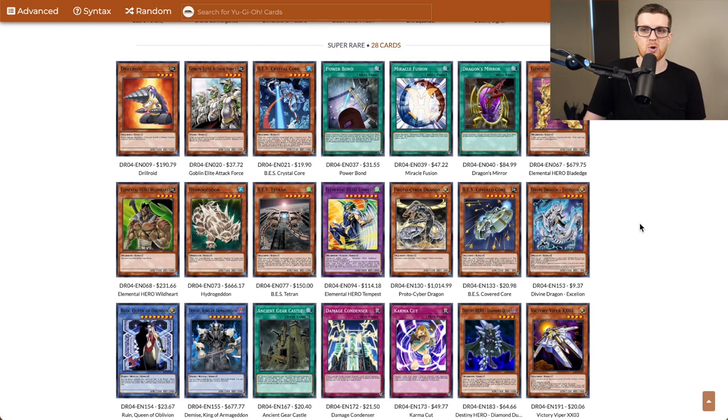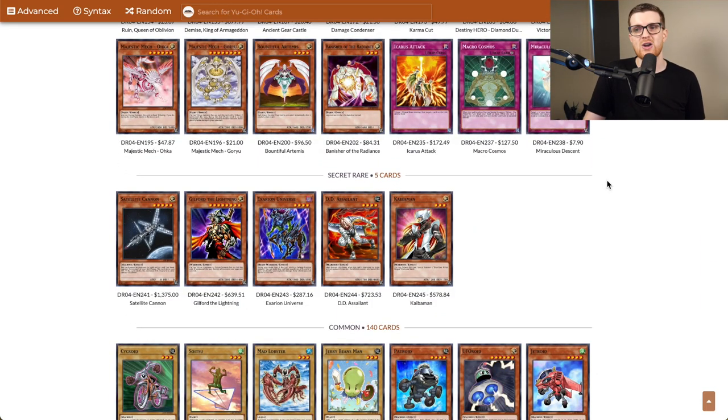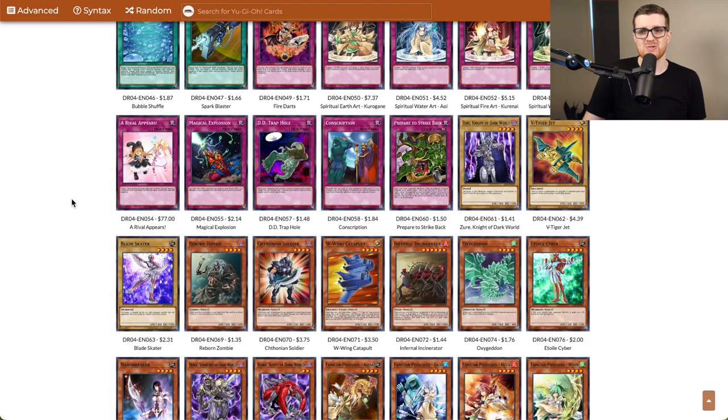Most of these cards already came in common. Demise, however, is something we want to look out for. The Secret Rares are actually cards that did not debut in any of those sets — reprints from other sets. Satellite Cannon may have a debut here. Xaeion Universe and D.D. Assailant are probably the two most playable out of the bunch. D.D. Assailant is like another D.D. Warrior Lad, and Xaeion Universe is just a well-statted body. They're still definitely playable. The commons aren't really worth discussing, as we have most of them at this point.